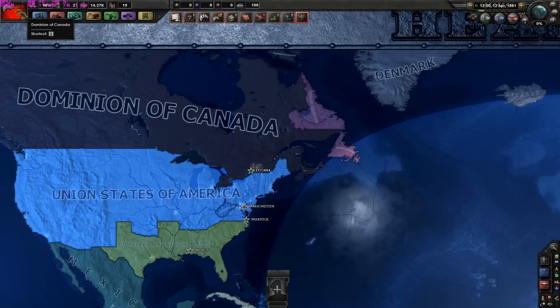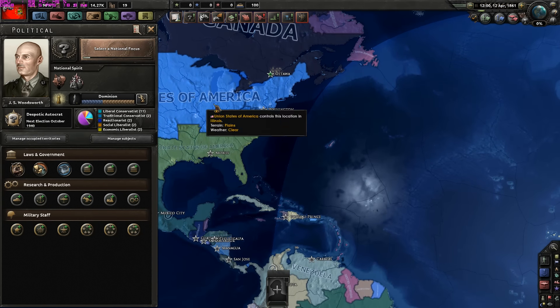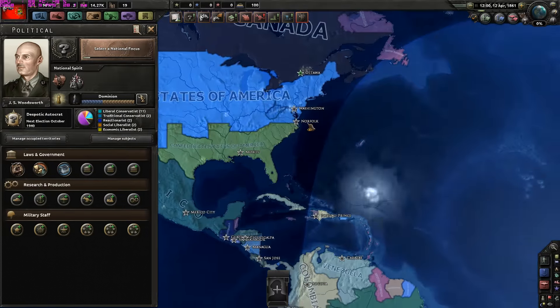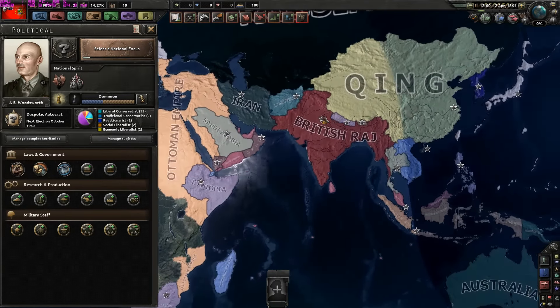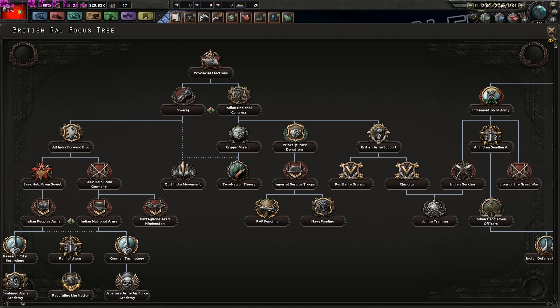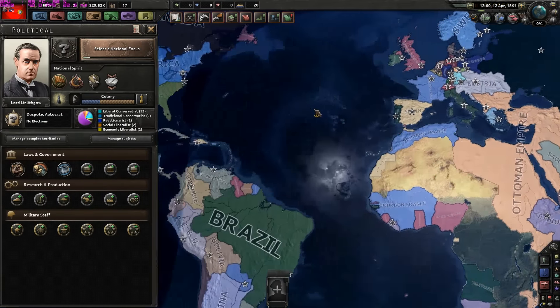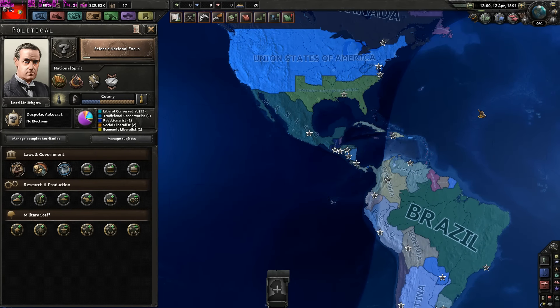The Dominion of Canada — they should be a dominion of the UK, being led by G.S. Woodsworth. They are a Despotic Autocrat and they should be a puppet. They have kept their normal focus tree. I may be criticizing some things, but keep in mind that this is a pre-pre-alpha and the mod is still miles, perhaps decades, or universes away from considering itself complete. So that's only an alpha preview.